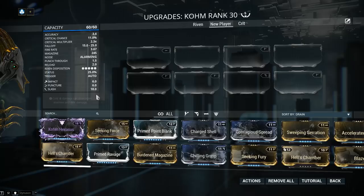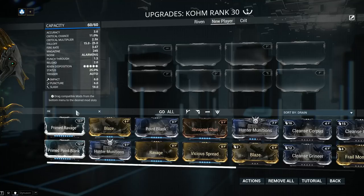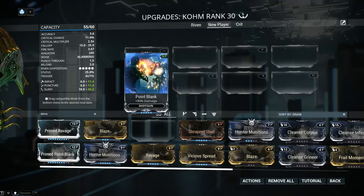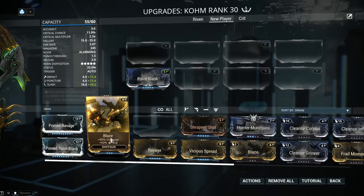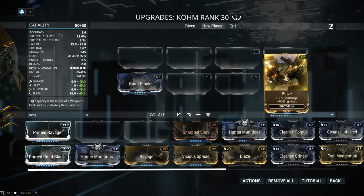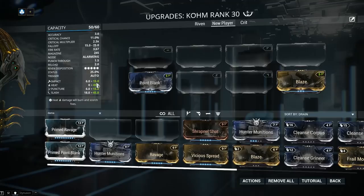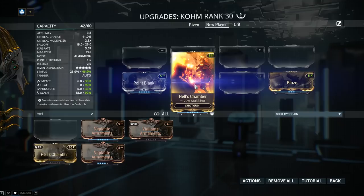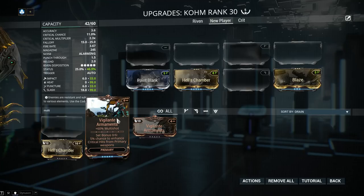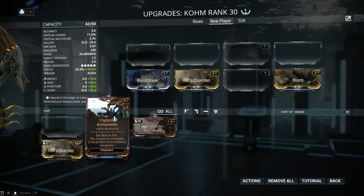Now let's start slapping on some mods, beginning with the mandatory ones for the Comb. Point Blank is mandatory for damage — 90% extra damage is nice. We're also adding Blaze: a fantastic shotgun mod giving 60% damage and 60% heat. For Multishot, we're adding Hell's Chamber with 120% Multishot as well as Vigilante Armaments. If you don't have Vigilante Armaments, it's obtained from Bounties down on Cetus and it's not worth more than 5 plat.